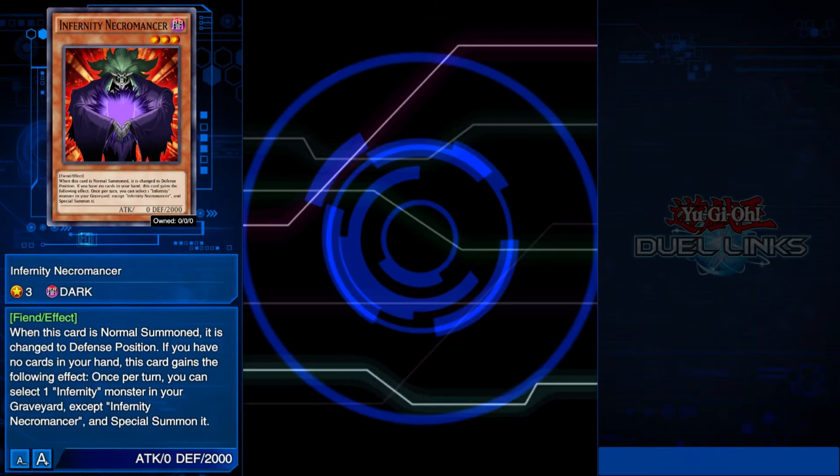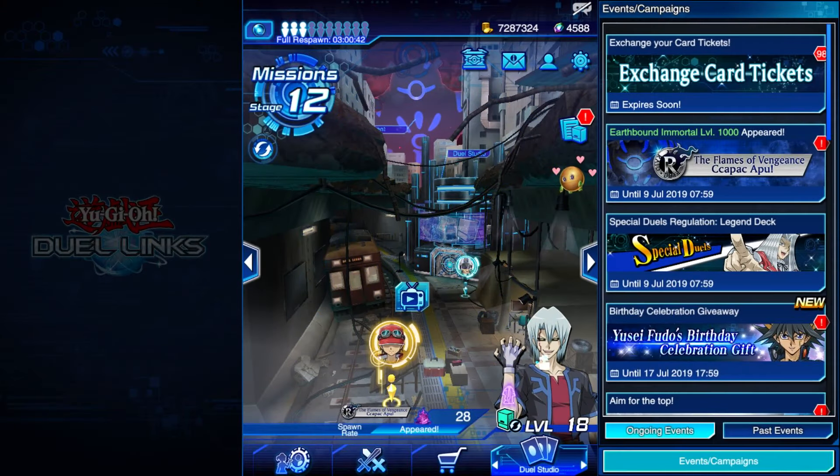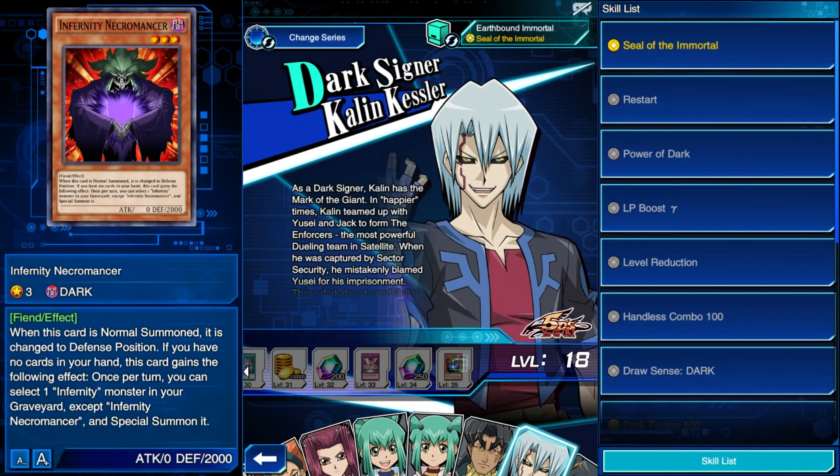And on top of that, if it's from a character level up reward, I can't even learn the specific level if I don't exit the studio and then find the character and search for the level myself.